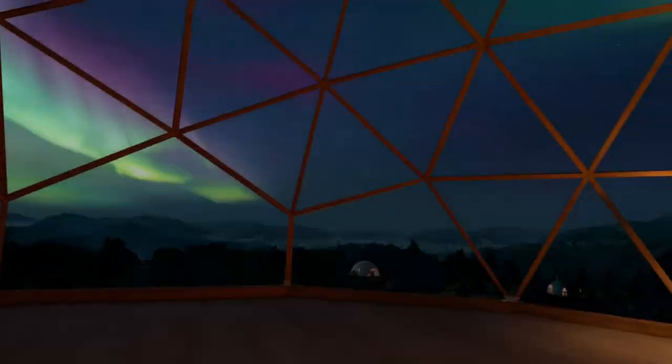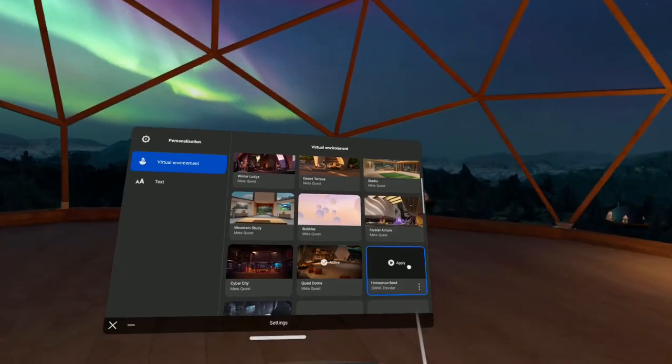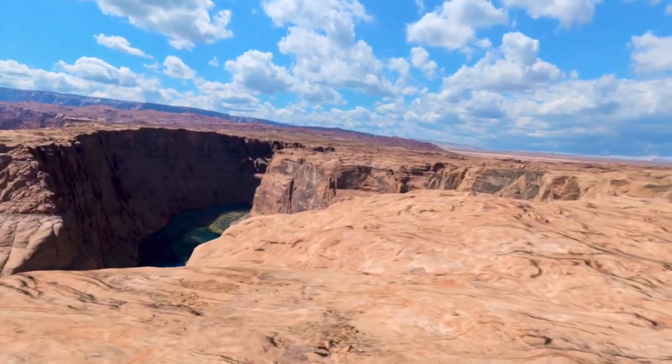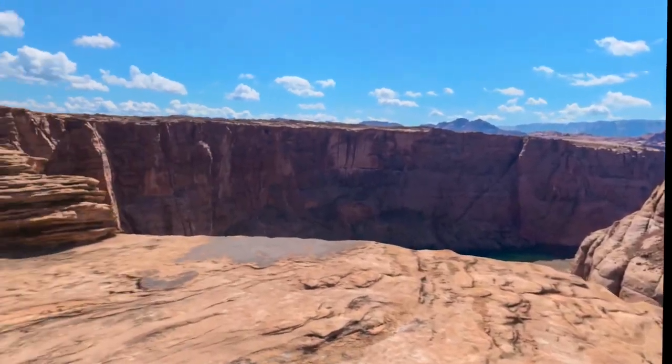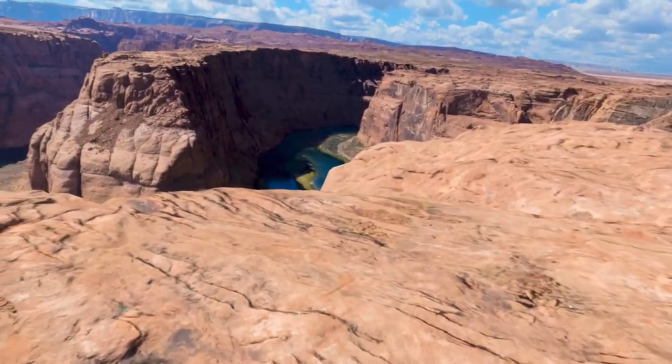Outside of that one, we're going to go into the Quest Dome. This is one of the other basic sort of environments. You can see other domes over there as well. We're going to go into Horseshoe Bend. This is part of the app called Brink, where you can travel around different parts of the world. This part's actually in America. You can walk up to the edge here — these environments you can actually walk around.